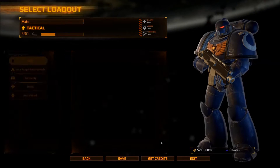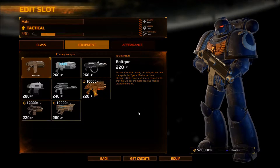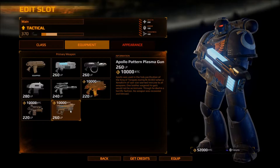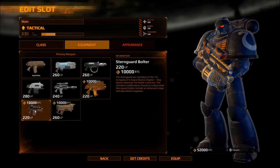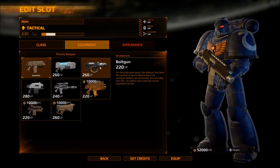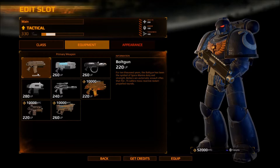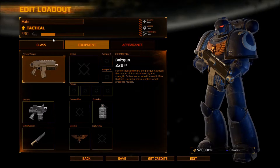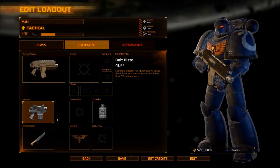Let's see what we can and cannot have. What gun — yes, Killer Bolter, Stalker pattern plasma gun, Strong Guard Bolter, multi-gun. We'll just use a normal bolter or bolt gun — that's what it wants to be called here. All right, let's change classes — actually no, let's see what's in our sidearm slot.